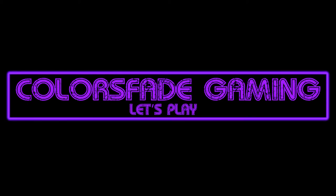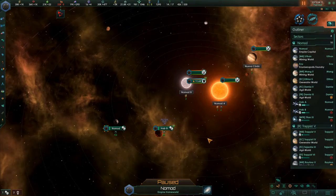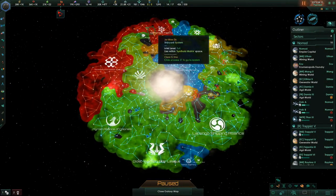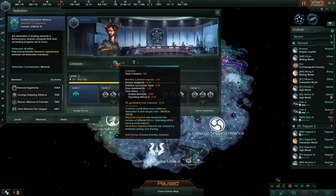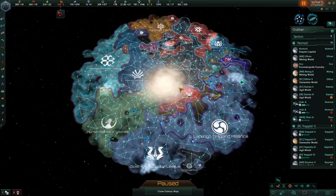Hello everyone, and welcome back to Let's Play Stellaris Newbie Tutorial Series for version 2.7 of the game. I'm your host, Colors Fade. It's episode 16, and it is the year 2373. This is the Nomad Empire. You can see we are the blue area; people who don't like us are in red. We're part of a federation with these guys, and we don't have the best cohesion, but it's at least in the positive direction now. So we like that.